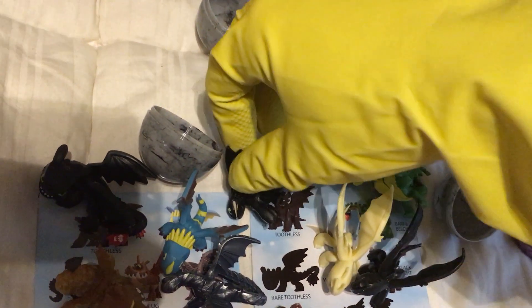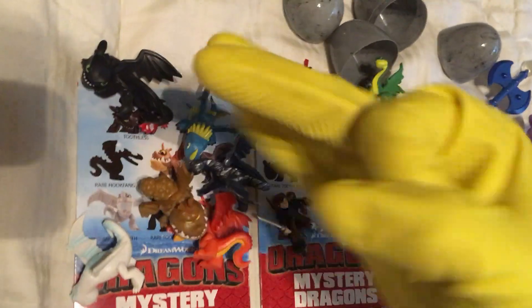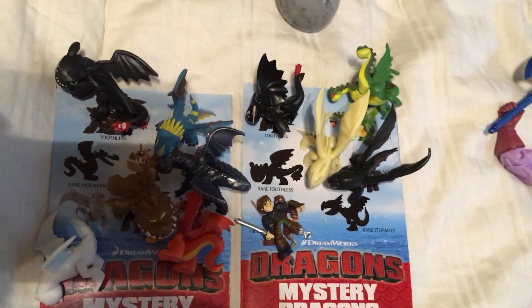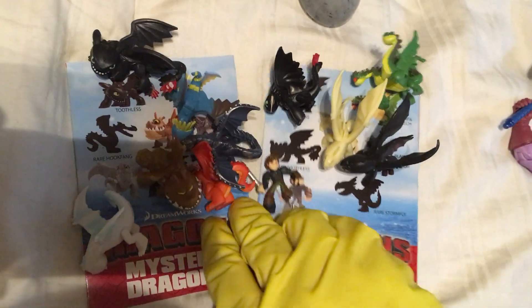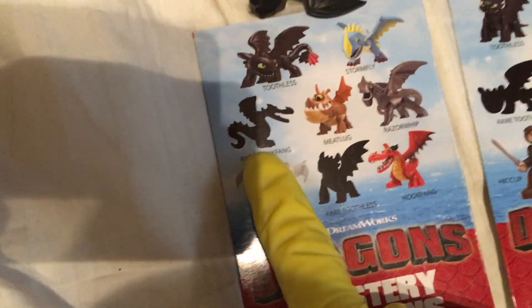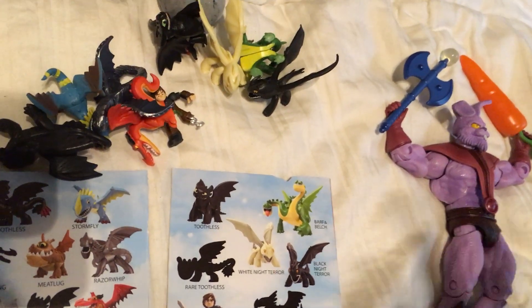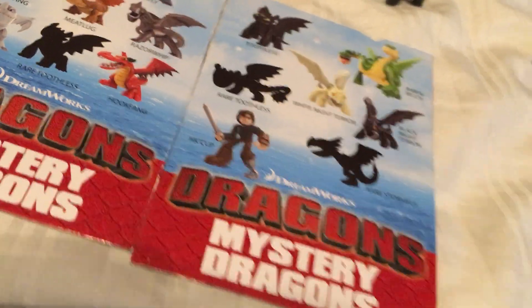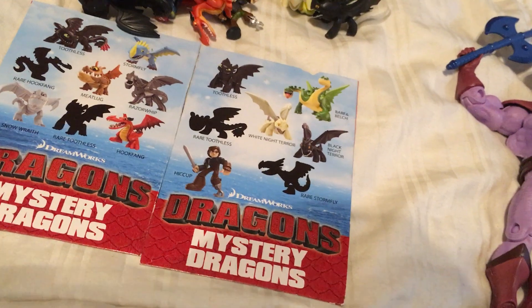And the last one that we have is this other version of Toothless. So we need Rare Toothless, Rare Stormfly, Rare Other Toothless, and Rare Hookfang — we're missing 4. The boxes don't say anything about the ratios, and the boxes don't even have a checklist. You have to get the case, not the individual boxes, to even see this checklist.